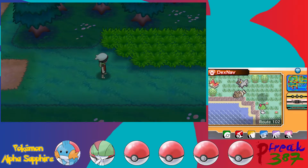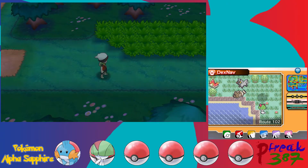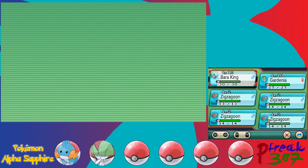We met May on Route 103, then went onto Route 102 and looked around for a Ralts. We found a Ralts, and in the process Barraking knocked it out. So I went ahead off-screen to go grab ourselves another Ralts.